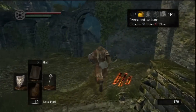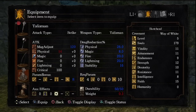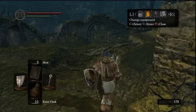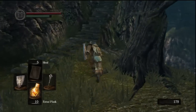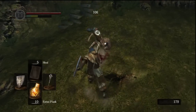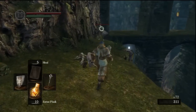You can buy lots of basic miracles from Petrus: homeward, force — force is really good, we're gonna be getting that soon — seek guidance, and homeward, which is less useful. Of course he sells another copy of heal, great heal excerpt, and a talisman. He also sells the Thorolund talisman. The canvas talisman has A scaling with a higher stat requirement — of course we're gonna use the canvas talisman. The Thorolund talisman that Petrus sells is essentially the Oolacile catalyst in that it has a really high base miracle adjustment but barely any scaling.